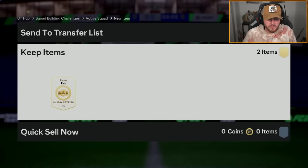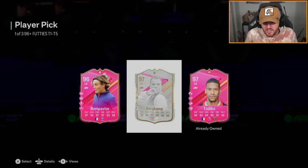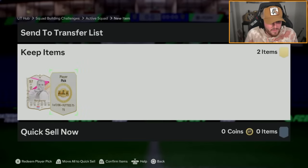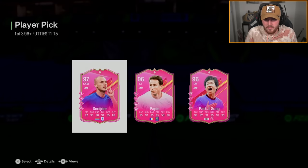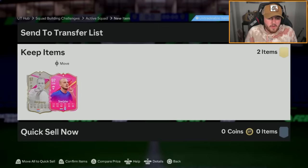Two more 96 plus footies picks. We'll just take the 97 Bergkamp fodder there. Apparently this guy's kind of rare — people aren't seeing him in packs that much anymore, though I was packing him all the time. 97 Schneider, 97 Bergkamp — it's not amazing unfortunately. A bit of an L couple of picks there.